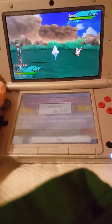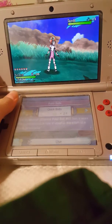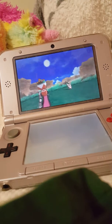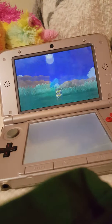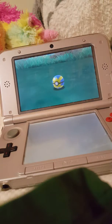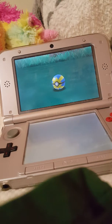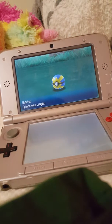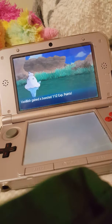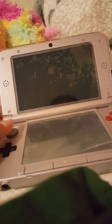A little tip for you guys: if you want Poké Balls and Great Balls at half price, you want to go to the Battle Royale area. There's a shop there and if you go inside, everything is 50% off. They sell Poké Balls, Quick Balls, and Great Balls — they don't sell Ultra Balls — but everything's half price there. That's where I get my Poké Balls and Great Balls.